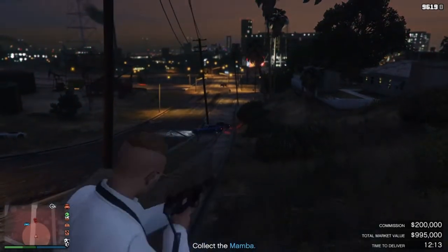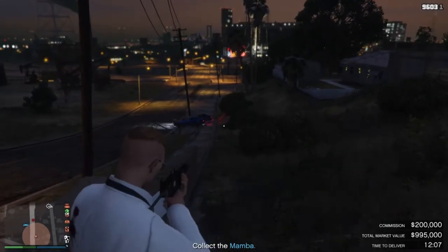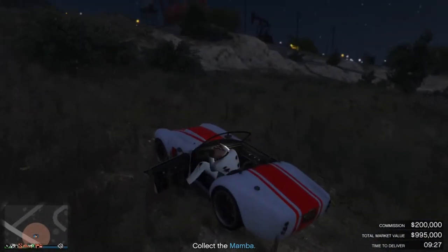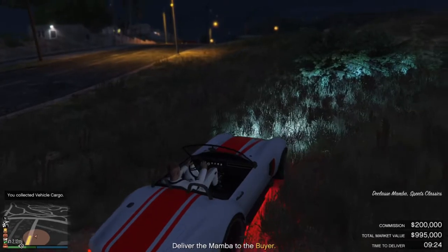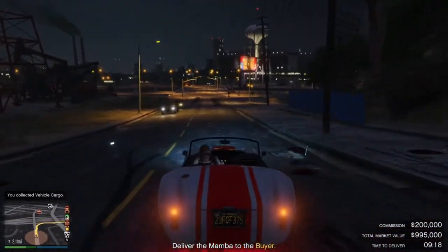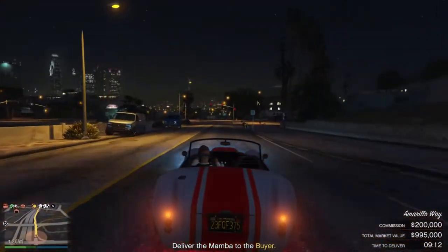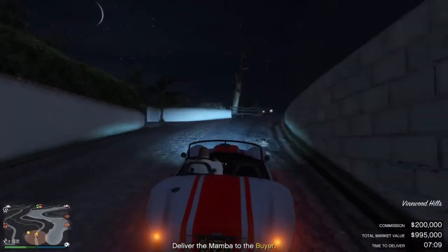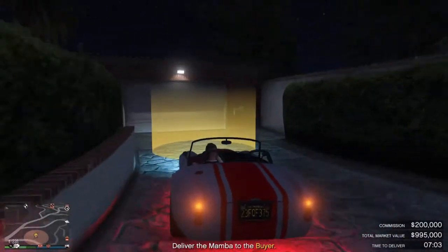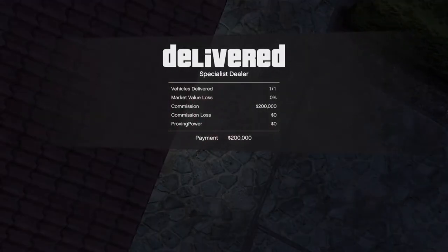Take the NPCs out one wave at a time. If you are lucky enough to have explosive rounds you can take the cars out before the NPCs get out, which makes life a lot easier. It will vary depending on which warehouse you have, so work out where there's open space to abandon the car and where you can take cover. The cheapest vehicle warehouse is what I've got here. Once all four waves are done, jump back in your car and take a very steady drive — we had nine minutes left so plenty of time to make the full $200,000.